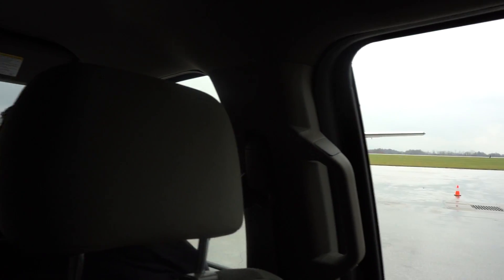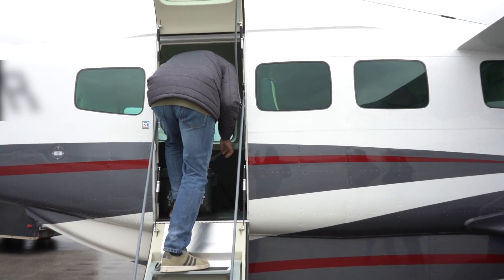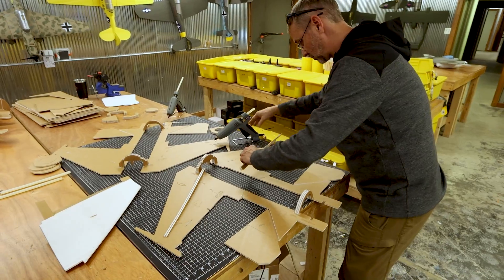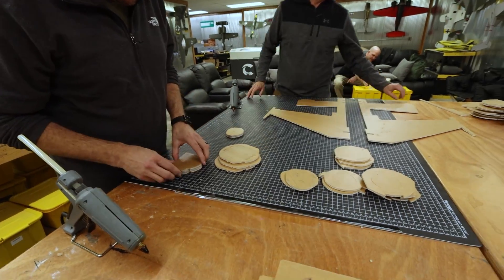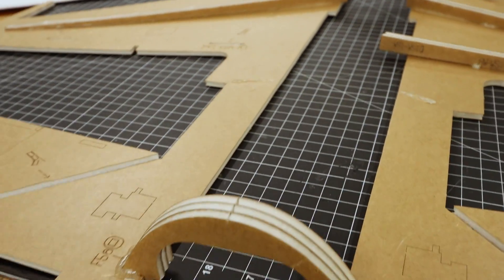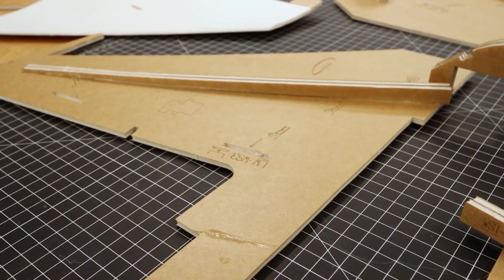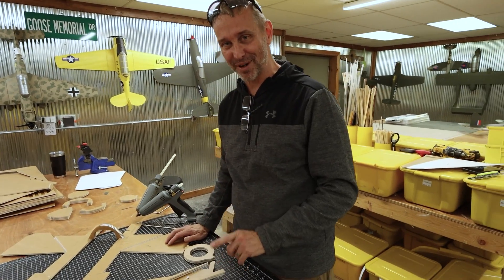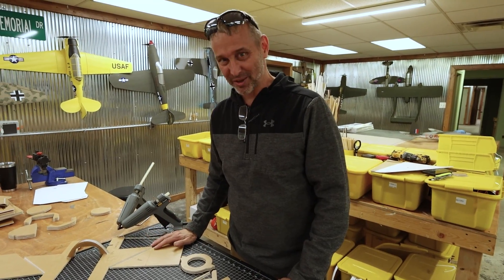Now we've got a trip ahead of us. We're going to be going down to Missouri to build these F-16s with our good friend John, the original designer. So John, this thing's going together pretty quickly. Why don't you explain what's going on here? We're going to be doing two F-16s at the same time. Whenever we build the F-16s, we start out with the lower wing skins, tie them together with a couple of formers, and then add some spars. Once that's done, we add some upper wing skins. It's getting pretty late, but I think this is going to go together really quickly.